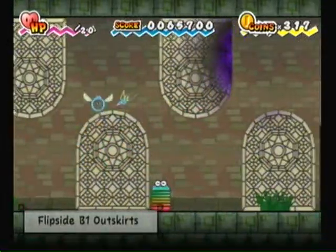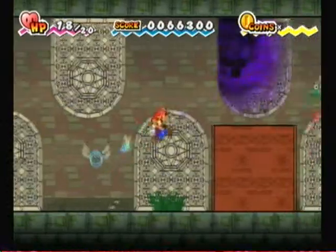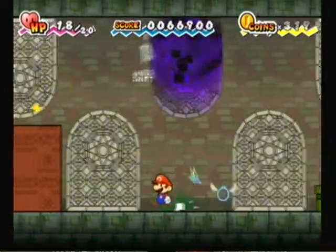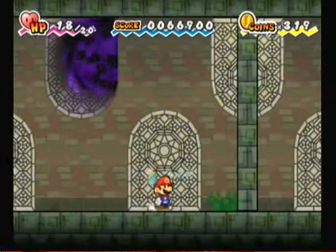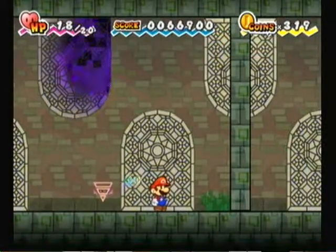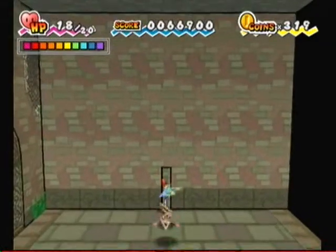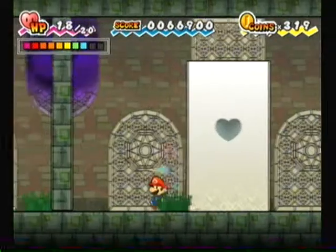And these Frogger guys are really annoying. Right after you kill them, they split into like 3 or 4 new mini ones. But if you time it just right, you can hit all of them at once and it will be easy. Now right here, use Mario and Slim. Go into 3D. There's this little slit in the wall or something.